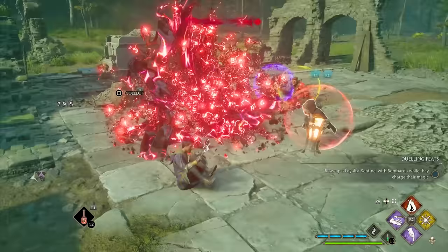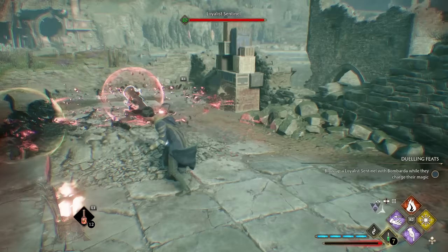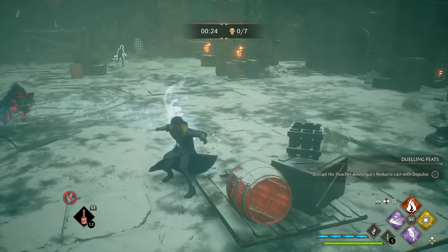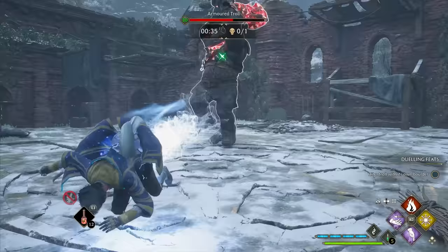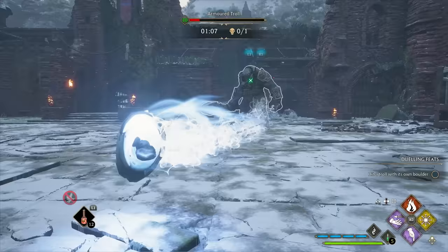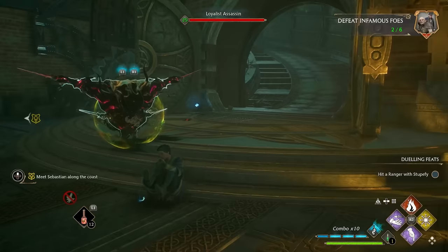Dodging and movement in general is another topic worth covering, because you might be doing too much of it. In Hogwarts Legacy, unnecessary running and dodging can actually get you into trouble, especially when you're still learning enemy attack timing. Even with the Swift talent — which lets you extend your dodge with a cool apparition animation — you don't want to spam it, as the start and finish of that animation leave you susceptible to damage. Your primary use of Swift should be to reposition and gain distance, while the regular dodge should mainly be used to avoid unblockable red attacks. Instead of excessive movement, stay calm, counter orange attacks with Protego, dodge red halo attacks, and look for opportunities to deal damage.